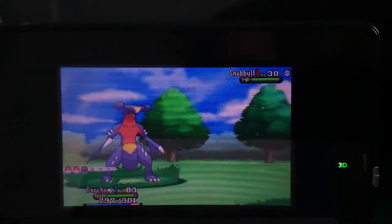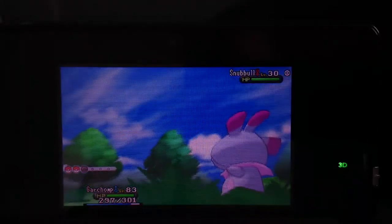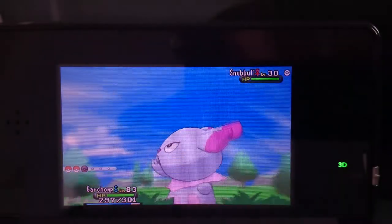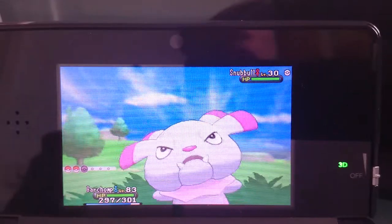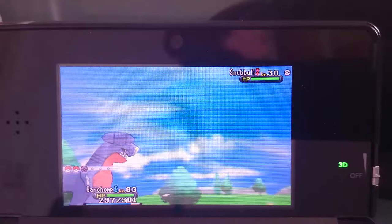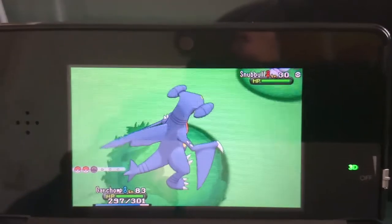What's going on everybody, this is Castle of Perfect, and today I'm bringing you another shiny hunting video. Yes, once again I am still in the Friend Safari, and today I just found a shiny Snubbull. I was so close to clicking the run button — so freaking close. I wasn't even paying attention; I was just looking at some YouTube videos, and I looked back at my screen and saw this guy pop up.